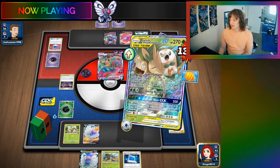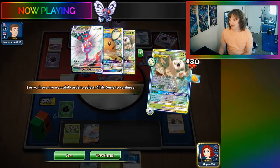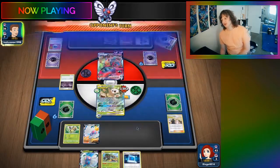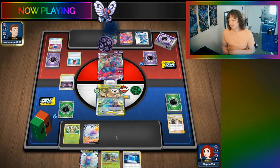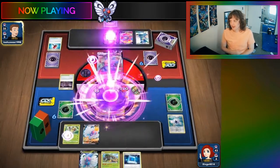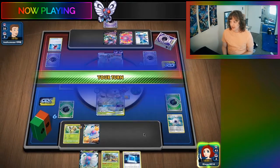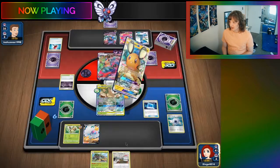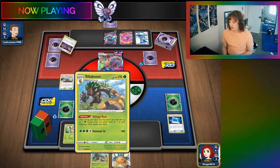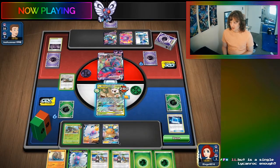And then I guess we Super Growth, and then we can evolve this Grookey into a Thwacky, and then we can evolve this Thwacky into... we'll evolve into Rillaboom next turn, whatever. Hammers — it's okay. We don't need to get the Amistar out every game. It's not a necessity. All right, we'll put this back. We're gonna get Dedenne — don't worry, we're gonna be okay. We're gonna put this down. We're gonna play the Dedenne. Maybe I should have gotten Crobat; Crobat was more optimal in that situation. Whatever. We're learning from our mistakes.